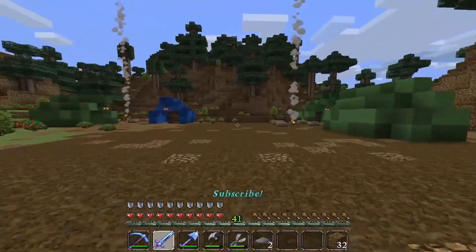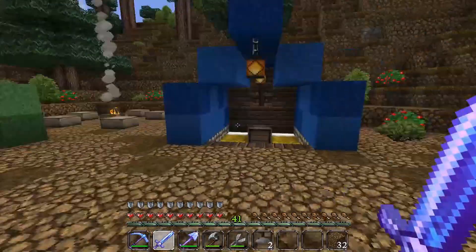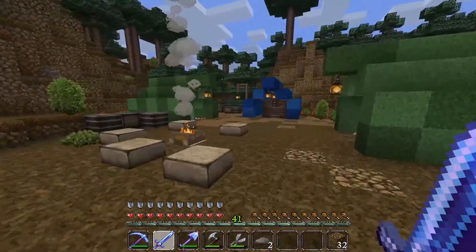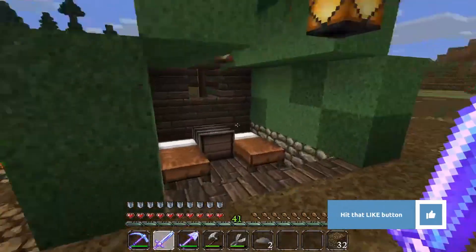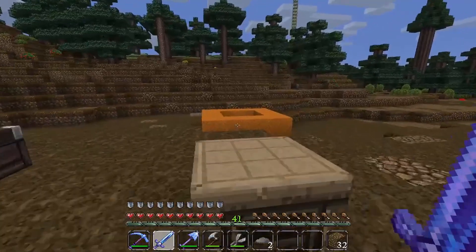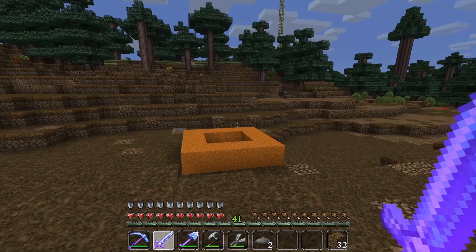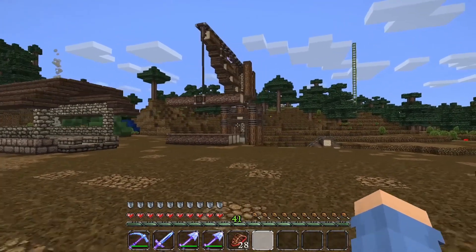I'd like to dedicate this video to Stanley - Stanley was the greatest horse I could have ever asked for. Now let me show you what we've gotten accomplished over here. We've decorated this area with some ferns, furnished the tents for all our workers, put some barrels down, and got some fires in here. I think it's starting to look great - kind of homey and cozy. Now we need to get to work on what I've been dreading: these cranes.